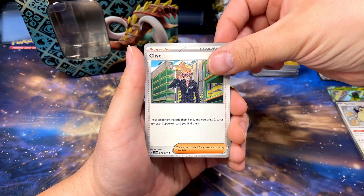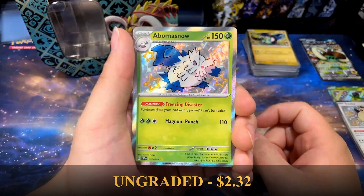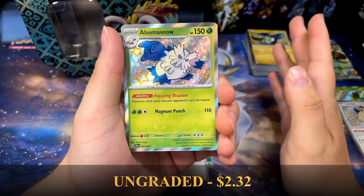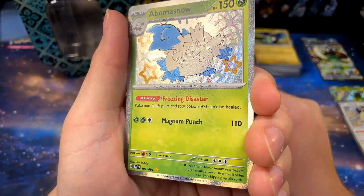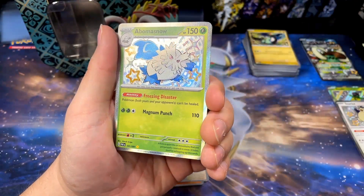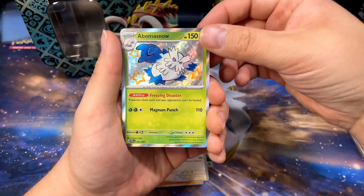We got a Pikachu, Clive, Primeape, Maushould — yes, let's go — Abomasnow! See, saving them for the Tinkaton packs. Abomasnow, the shiny! The blue with the silver — very cool. The silver and blue, silver and purple all really mix well in my opinion, I really like those color combos. Awesome! That's three shinies today — very nice!